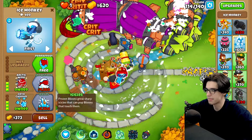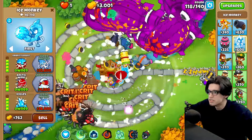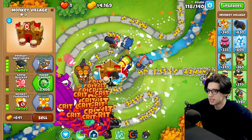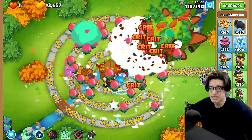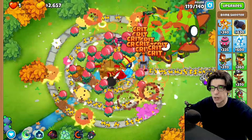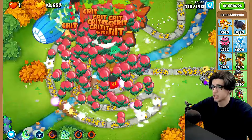I want to go for a bottom path icicles as well with embrittlement, so 4-4-4 overall would be nice on the ice monkey. DDTs still scare me — so instead of going for snowstorm we're gonna go for MIB. Oh, that's because I didn't have camo on my MOAB assassin. Is that a double bloonarius? A triple bloonarius?! Dude, it's round 119 and there are three bloonariuses on my screen right now just kind of chilling.